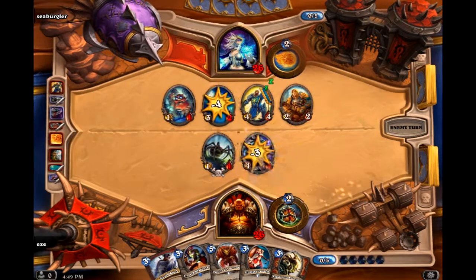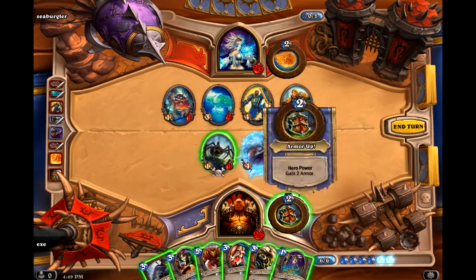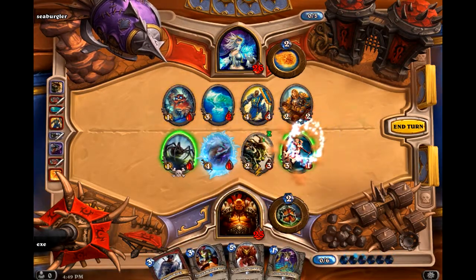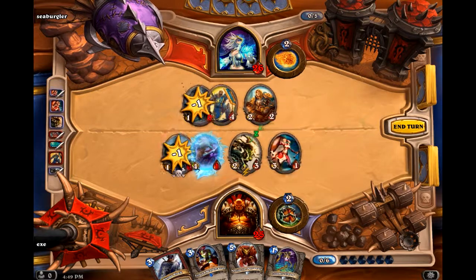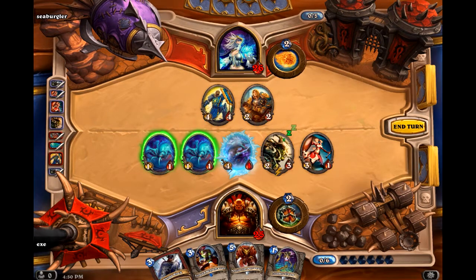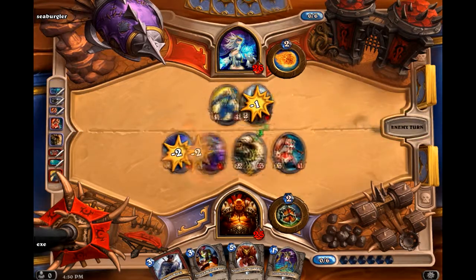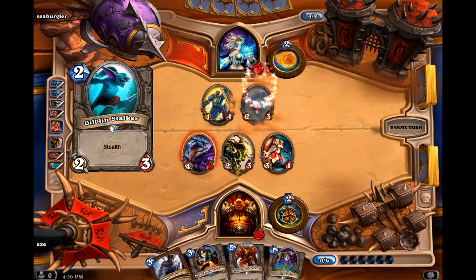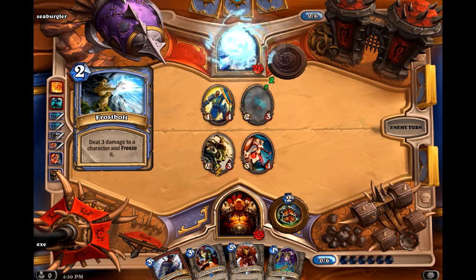He's filling up his board; this is not good really. I'm surprised he didn't choose to trade there. He's already used his coin, so he won't have Flamestrike just yet. I've actually got charge off those as well, so trading in for the 2-2 might be the right approach here. There's no reason to keep these low health minions when Flamestrike is a turn away.